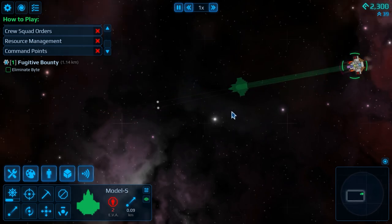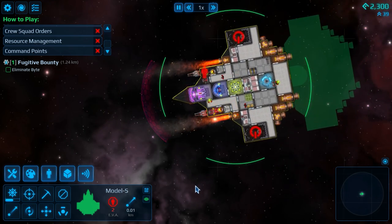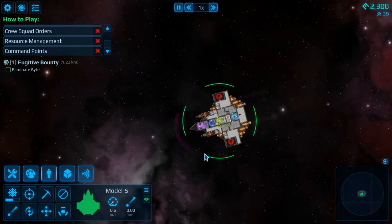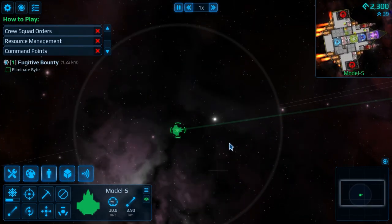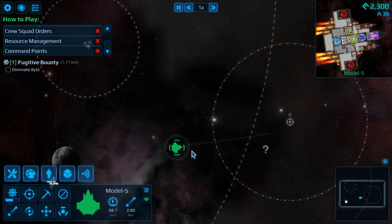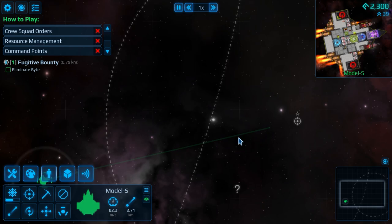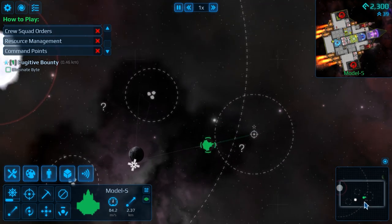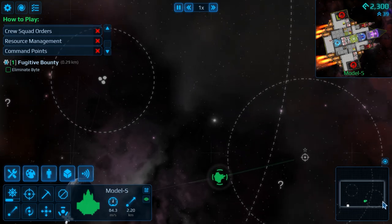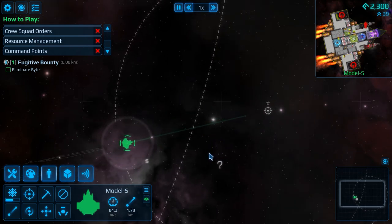Just get a bit closer — decelerate because we don't want to shoot past them. And they're back on board. That was probably a bit of a terrifying experience for them. Heading over to the centre point here. I like the way when you zoom out on the mini map in the bottom right, it shows you your field of view — so this is what we can currently see. Touches like that are very desirable.